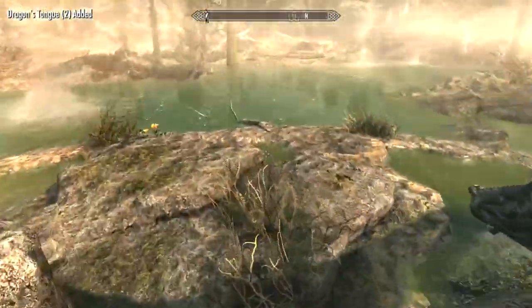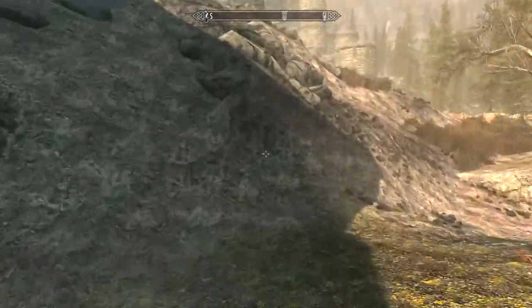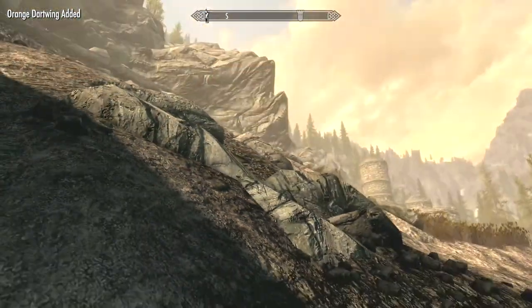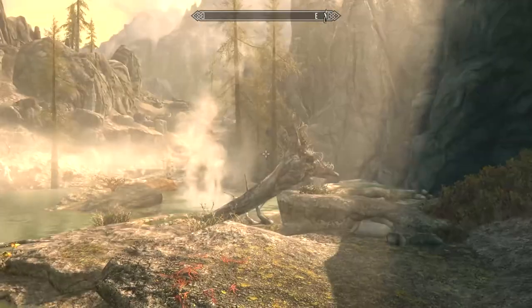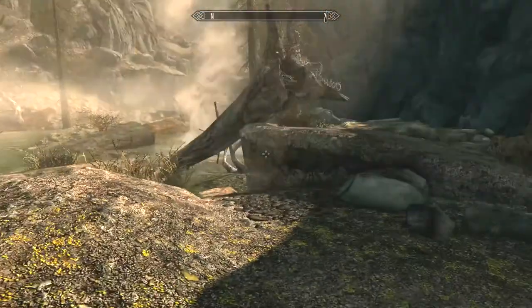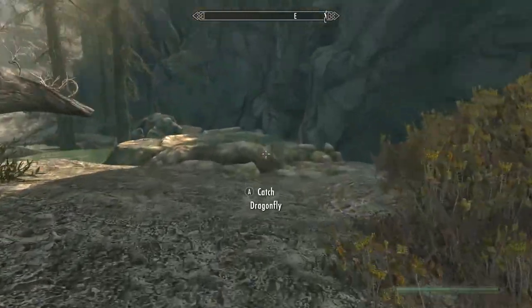To get the orange dartwing ingredient, you have to find the dragonfly and touch them to get the orange dartwing. You can find dragonflies in the swampy areas, where you find dragon's tongue in swamp clusters.